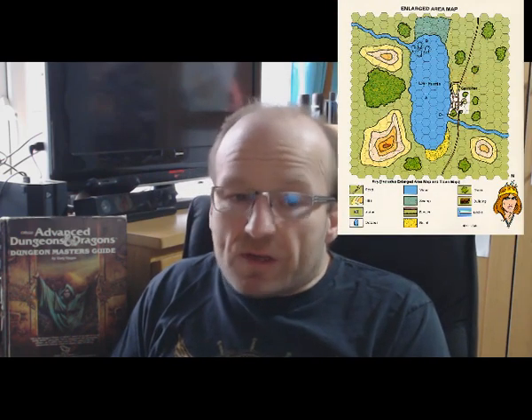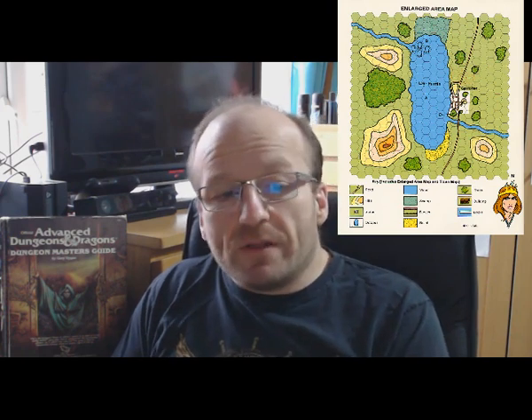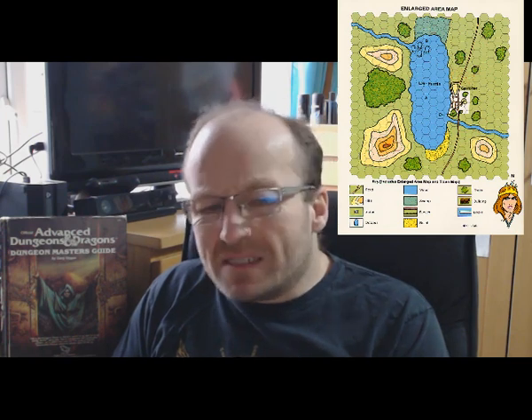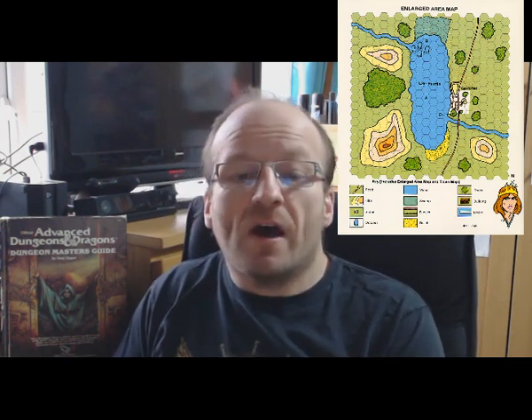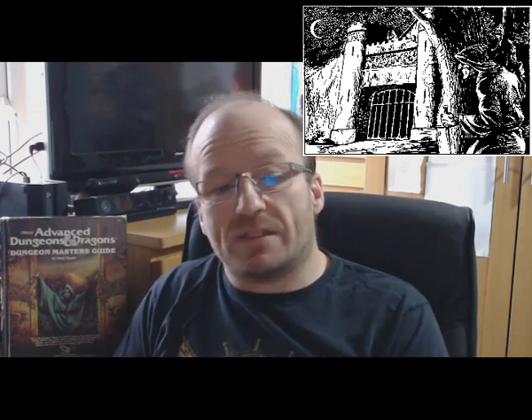I guess it's supposed to look sinister, but I think it just looks crap. Internally the maps are very good. Outdoor maps are clear and colourful, and the maps of buildings are bold and easy to read. Internal artwork is very mixed, though. There are a couple of interesting pieces, including one of a thief departing through a window, and I also like the booklet cover of an assassin observing the castle, but the remainder are somewhat mediocre and a little lacking in character.